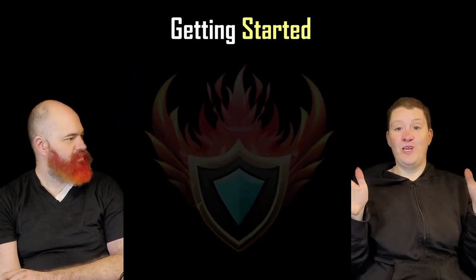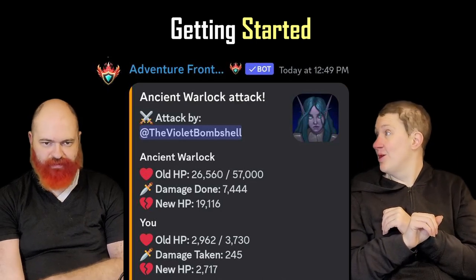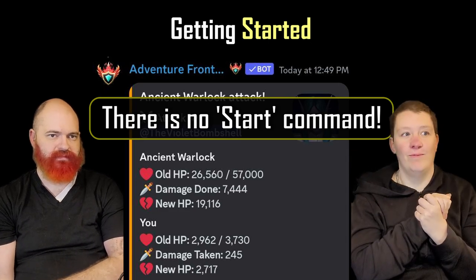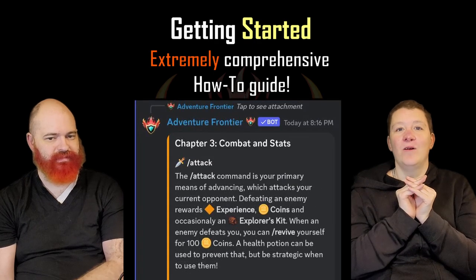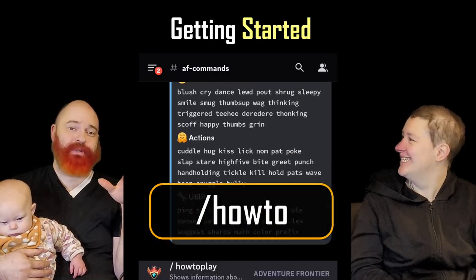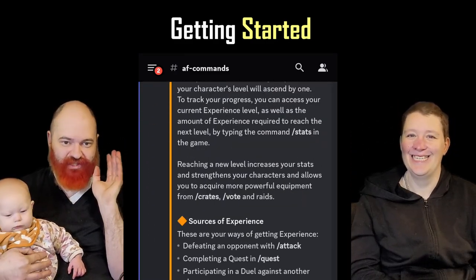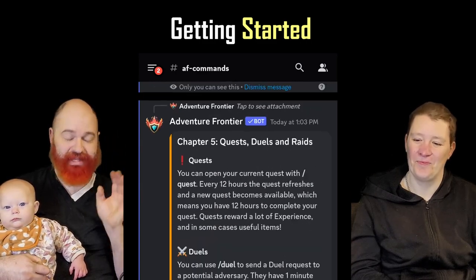The first thing you can do is just go straight into attacking an enemy. You don't need to do anything else first — you can just hit the ground running. That said, there is a wonderful in-game how-to guide. The how-to guide for Adventure Frontier is extremely robust. It covers a lot of really good stuff, very comprehensively.